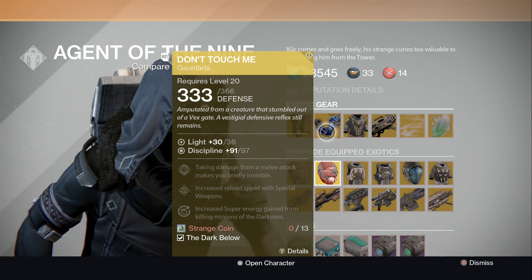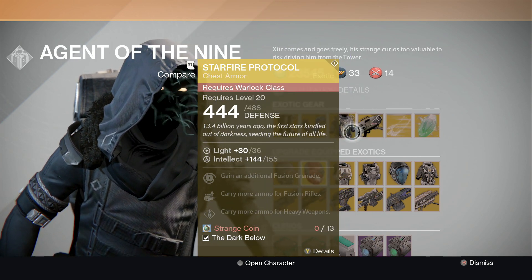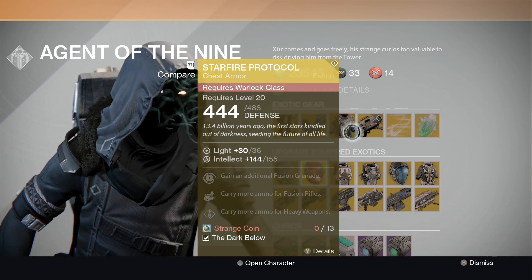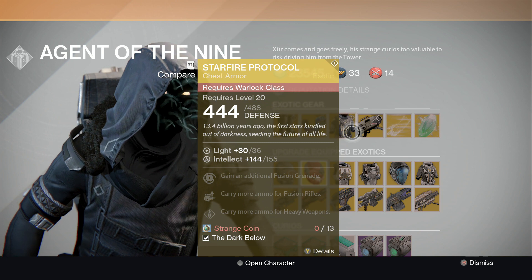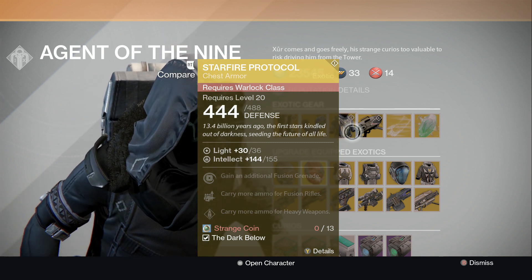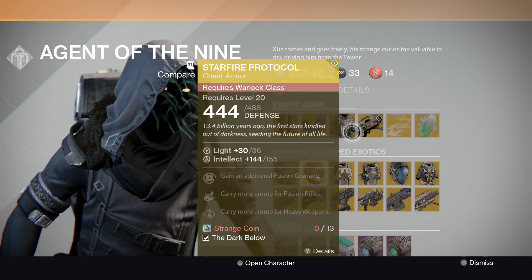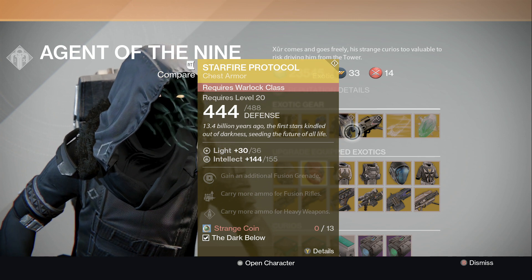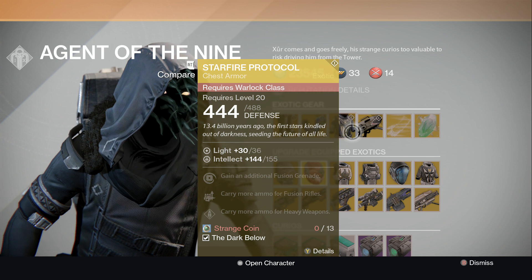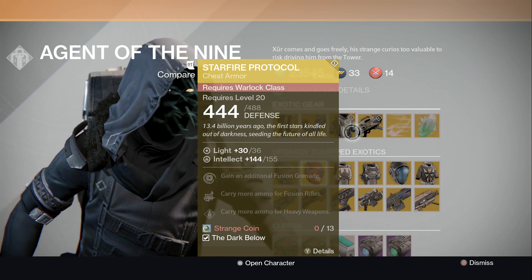The Starfire Protocol for Warlock — gain an additional fusion grenade, carry more ammo for fusion rifles, and carry more heavy ammo for heavy weapons. This is an awesome chest piece if you haven't gotten the chest piece from the raid yet. Combined with boots that give you heavy ammo, you now have a chest piece with even more heavy ammo — so people using the Gjallarhorn will have more shots with it.